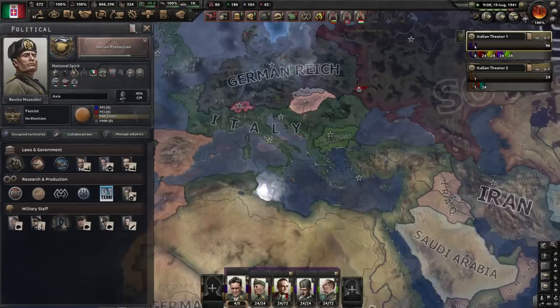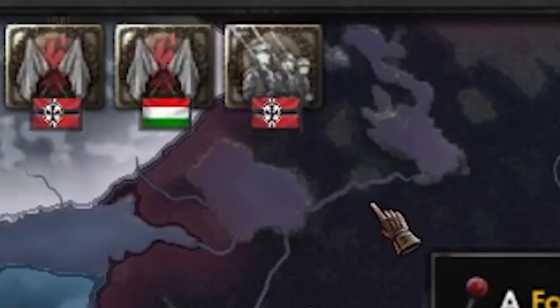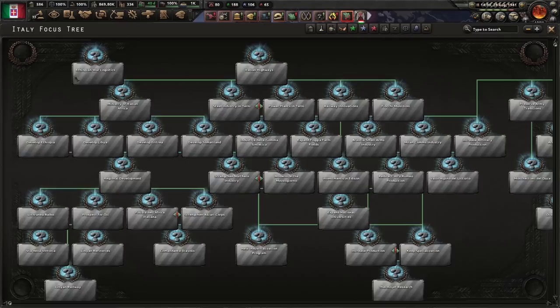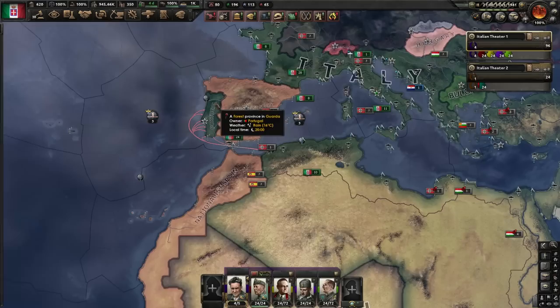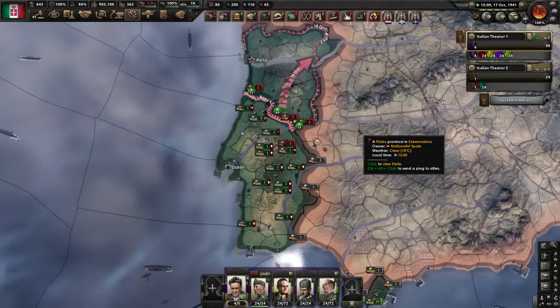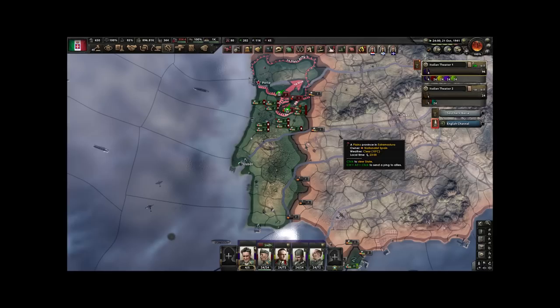I feel pretty good about myself. Germany, this was a relationship of convenience — have fun with the Soviets on your own and without France or any of the extra industry. And the Germans are like, 'no, please come back, we need Italy' — something you never thought Germany would ever say. Because I have a new national focus I just completed. All the way down to the very bottom right is this beautiful little thing called Mare Nostrum. And now I have invited Portugal to join in on my protection — I can do the exact same thing with the South Americans. But Portugal says no. Well, now I get a war goal against you. I think I asked you to be my friend and I don't think it was really a request, so you will be my friend now. Look how quickly you're adopting my Italian friendship — we've got pasta and stuff.